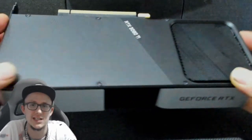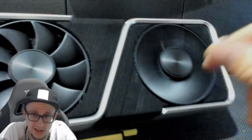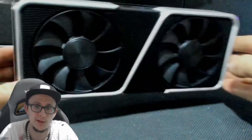First time seeing this type of card. This is the 3060 Ti. We do seem to have copper heat pipes in there — as you can see, there's three of them. This is real heavy, wow. More heavier than I expected for just a two-fan cooler, but obviously this seems to be a beast. That is the 3060 Ti — nice card, man.